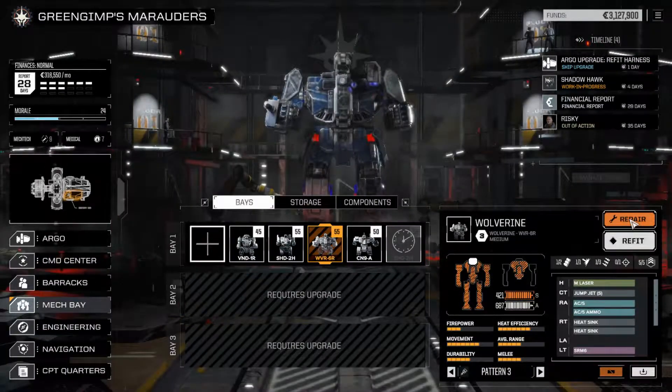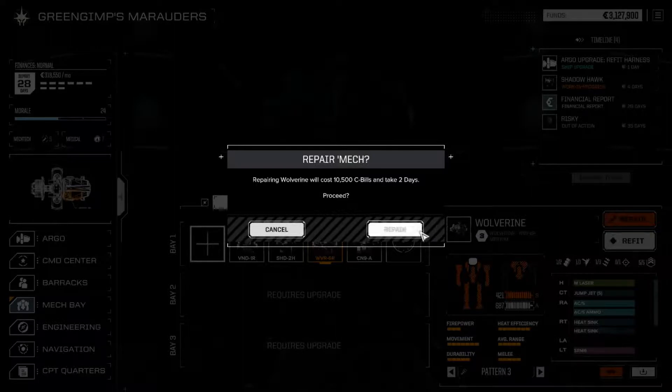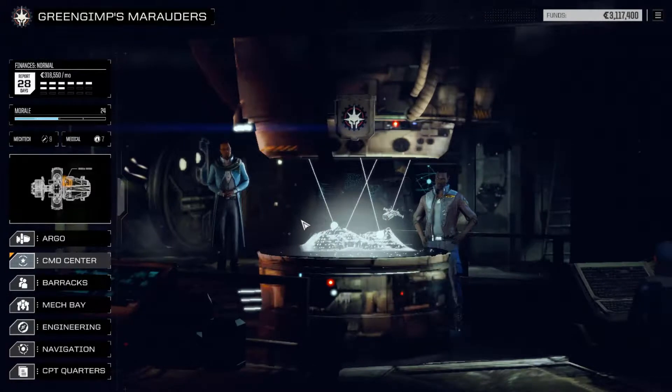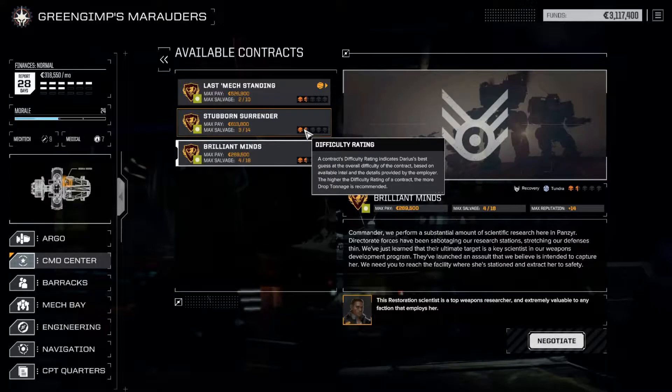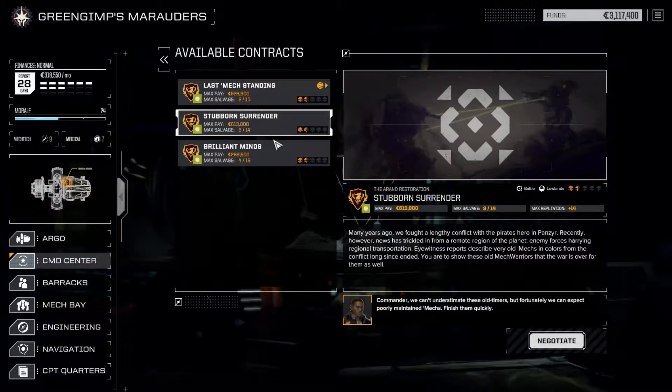We will have our Wolverine repair itself. Now we're gonna look at our contracts — we're gonna be doing this one, and we don't have a main mission here. Whenever you do a mission and you need a main mission to keep going, you want to try and do every side mission at the planet you're at, because traveling costs money. In this game, time is money. So we're gonna do these two missions because they're right here.